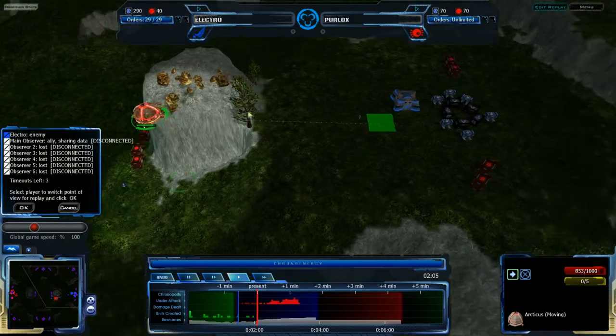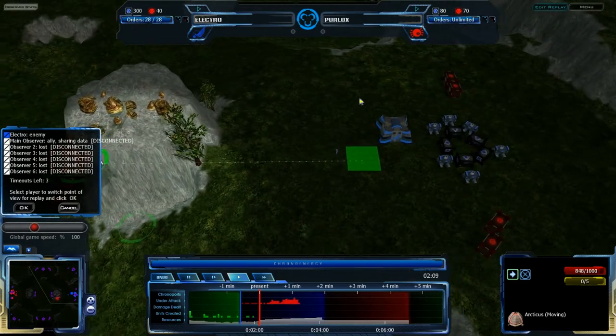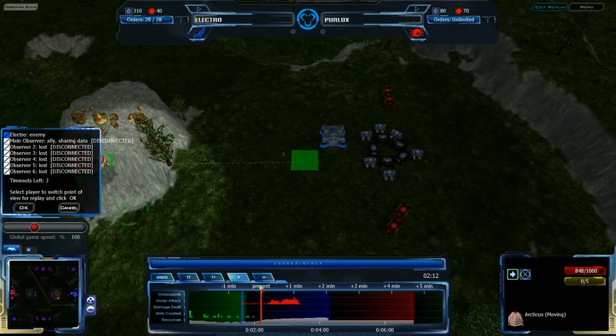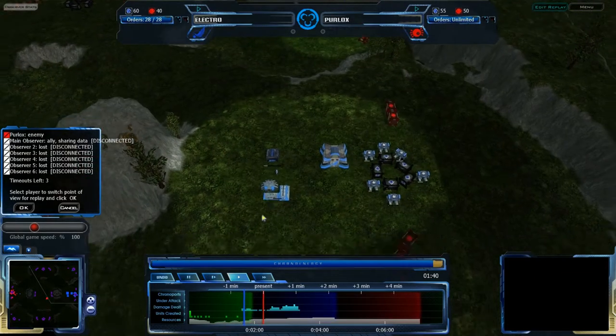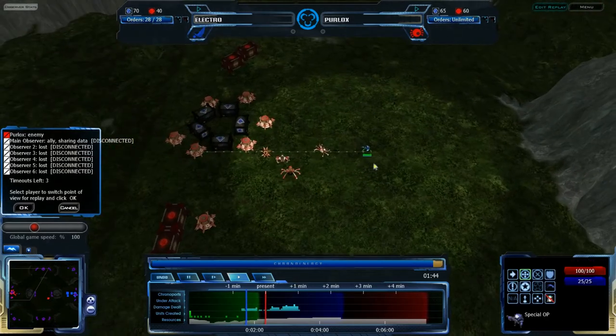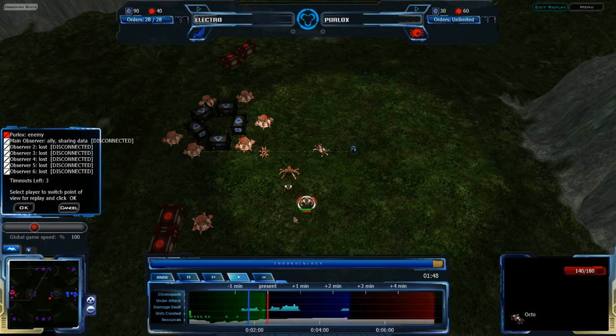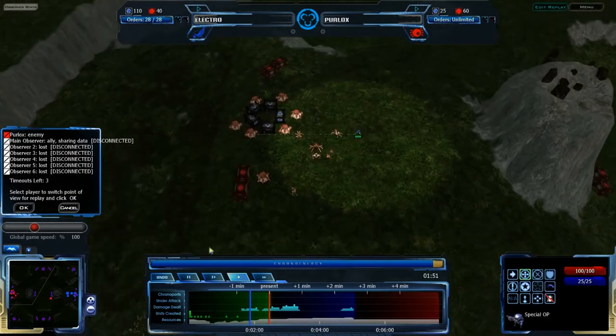The ArcGIS is coming over and is going to try to land inside Electro's base. It won't be able to because the importer will be there to stop it — once the screen time whip comes up it'll come over. Electro stops bothering to attack the ArcGIS and is going for the Triad now, actually going for the RPs now, but getting distracted by one of the Octos coming in to build an RP. Special Ops is harassing the base directly.